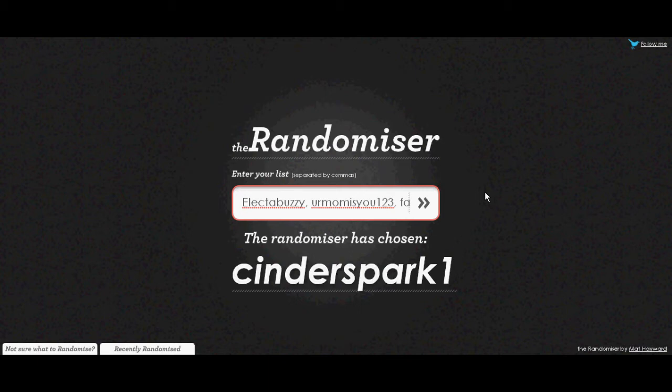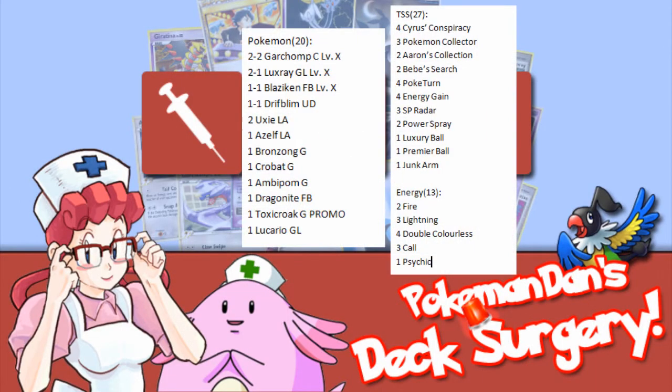So the first deck list of the mini episodes will be owned by Cinder's Park 1. Cinder's Park 1, here's your deck and what I would suggest to fix it. This is the list he gave me. As you can see, this is a build of the most popular deck in the current format, Luxchomp. I decided to run a list very similar to this during the Battle Road season, so I should be able to give you some good pointers.